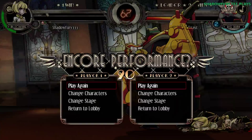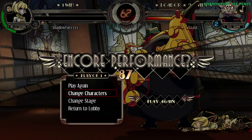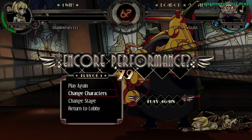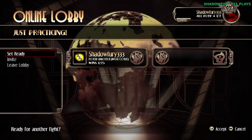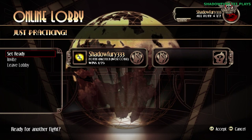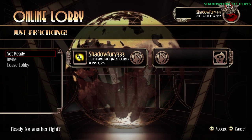I guess I could try my hand at casting this game - by being in the lobby as a spectator. Let me get the lobby going. We've got to go to the retail version though, so I'm going to alt-F4 this thing. I guess I'll be back in just a moment and I can see if my casting skill extends to Skullgirls. Stay tuned.